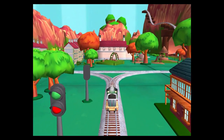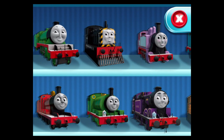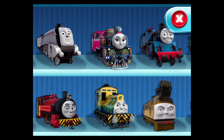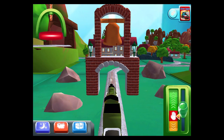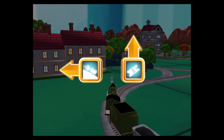Boulder Cliffs is a daring dash to the finish. Choose your engine. Henry. Forward leads to the Town Square Station. Left leads to the Boulder Cliffs.